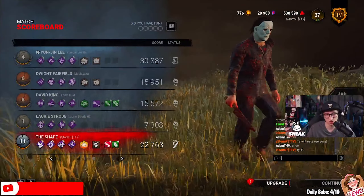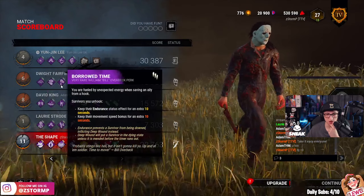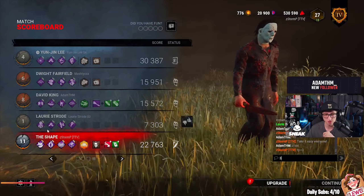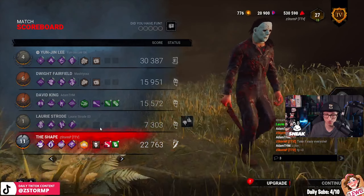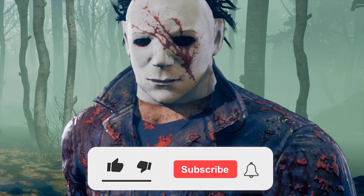Let's have a look at their perks. They had Circle of Healing, DS, Lithe, and Unbreakable. They had Kindred, Open Hand, Power of Two, and Guardian. Another had Windows of Opportunity, Spine Chill, and Kindred again. They had a juicy Flashlight, Inner Healing, DS, Self-Care, and Dead Hard — interesting. I was hoping to get Léry's but if I bring a map offering most people DC, and they all played really good.